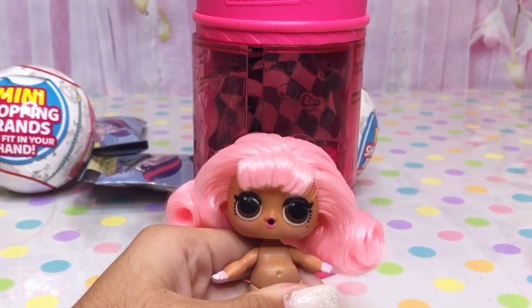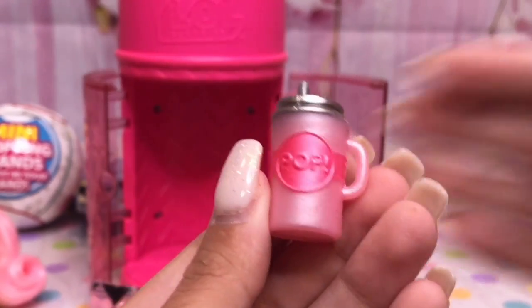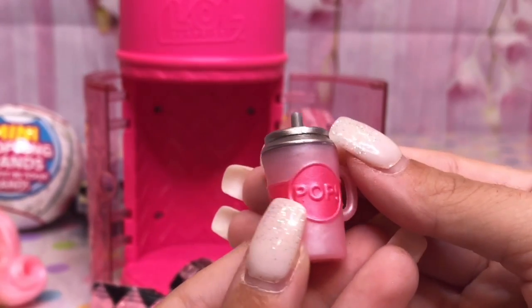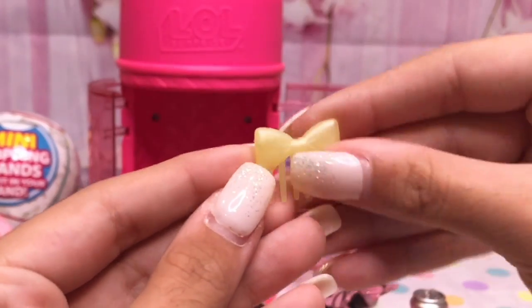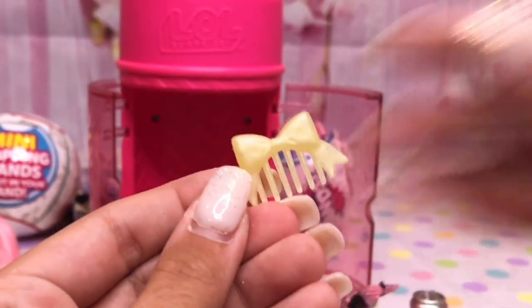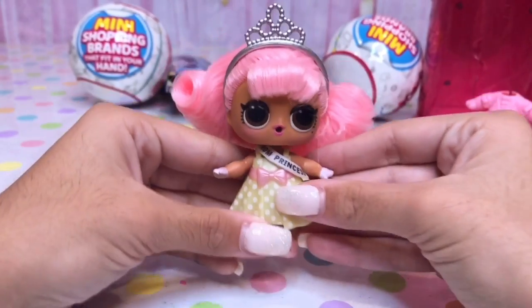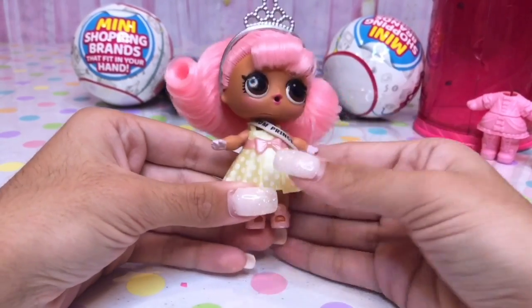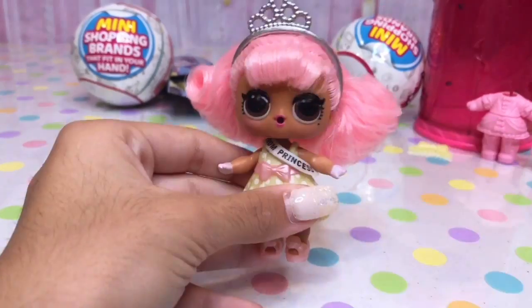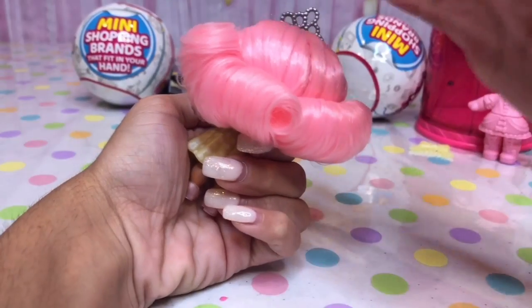Okay guys, let's look at her surprises now. Open one of these. Got her little bottle, and it's this pretty pink pastel color just like her hair. Her second surprise is on this pretty little comb. I love the pastel colors. Let's open her outfit in a snap. And here she is all dressed up. I absolutely adore this outfit — it's so cute, especially with her pink hair. And this hair is so soft and so curly, look at the back.